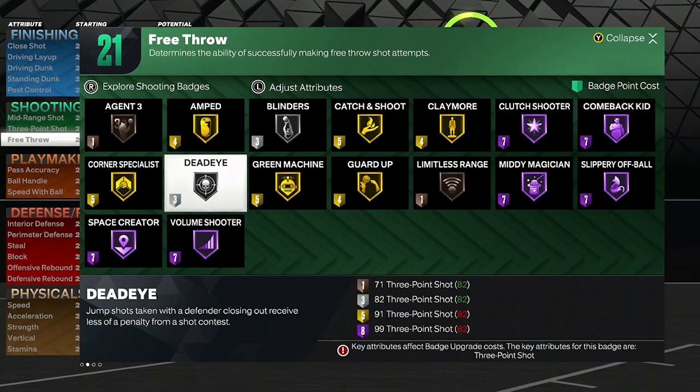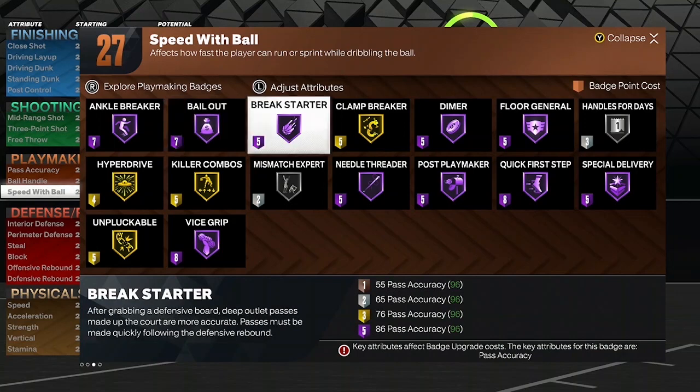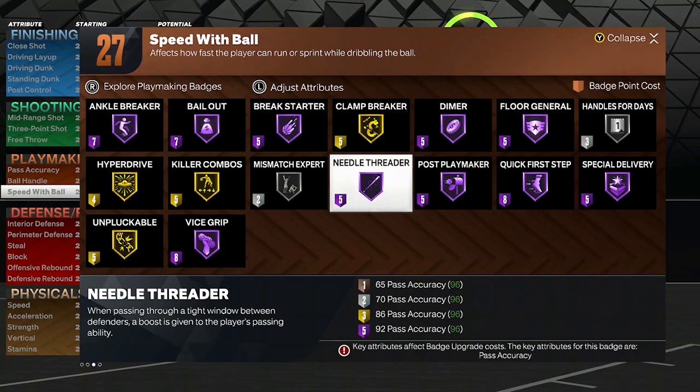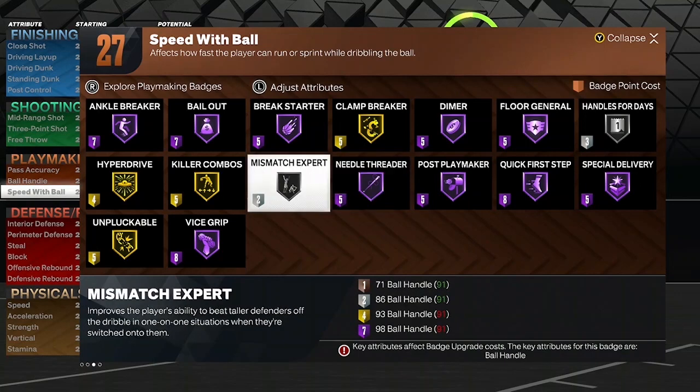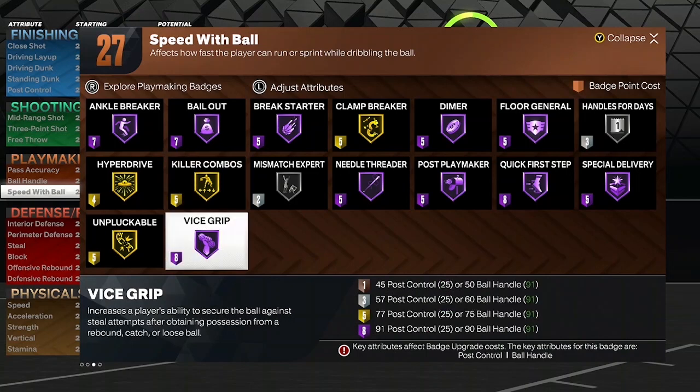Now for the playmaking badges: Ankle Breaker on Hall of Fame, Bail Out Hall of Fame, Break Starter Hall of Fame, Clamp Breaker will be gold, Dimer will be Hall of Fame, Floor General also Hall of Fame, Handles for Days will be silver, Special Delivery Hall of Fame, Quick First Step Hall of Fame, Post Playmaker will be Hall of Fame, Needle Threader Hall of Fame, Mismatch Expert will be silver, Killer Combos gold, Hyper Drive gold, Unpluckable gold, Vice Grip Hall of Fame.